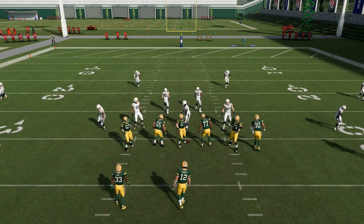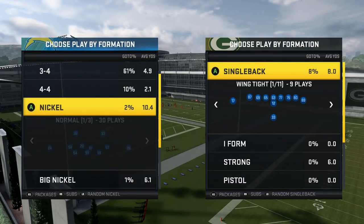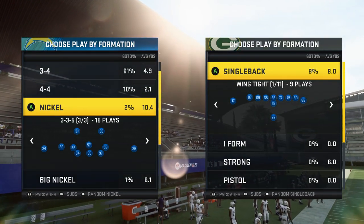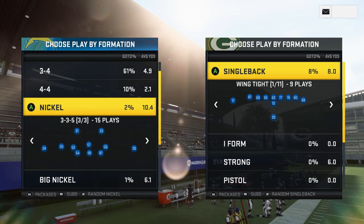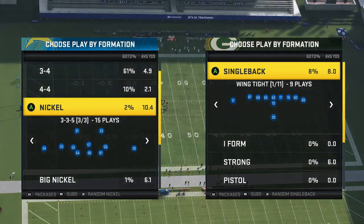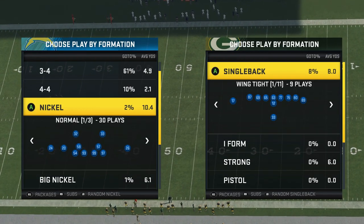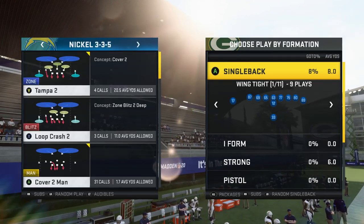Now let me show you the other way. When you're playing against really heavy passers, you can take that approach we just did, or you can just go two-man under this year because man defense is very good. There are some routes that can absolutely toast it, but most people don't know those routes. When I say the best way to play defense, I'm talking about things that beat players who aren't thinking that next step ahead — players that are just used to what has worked in years past and aren't good at adjusting. So you can go to nickel normal or nickel 335 — I like 335 the best, but nickel normal will work fine as well.